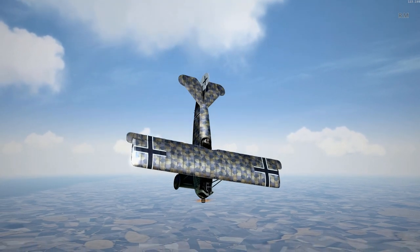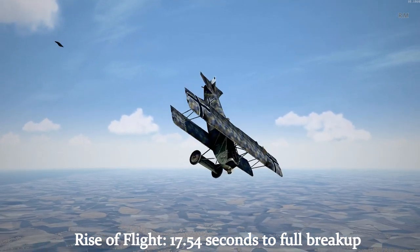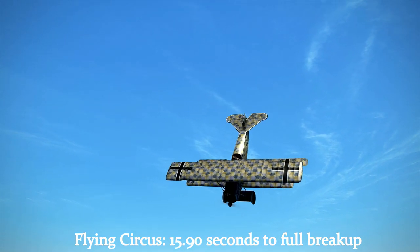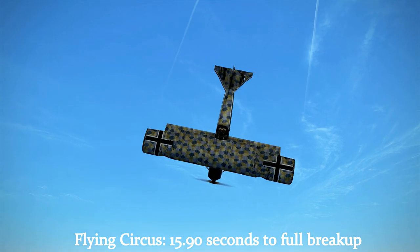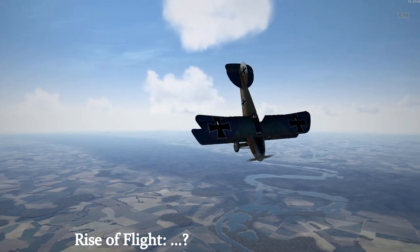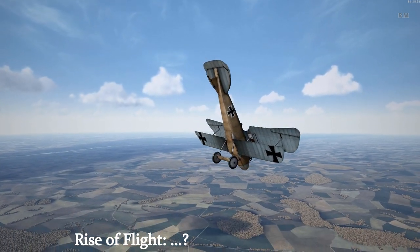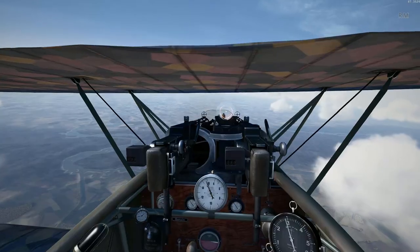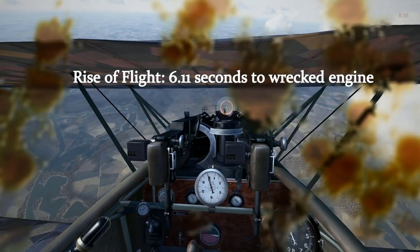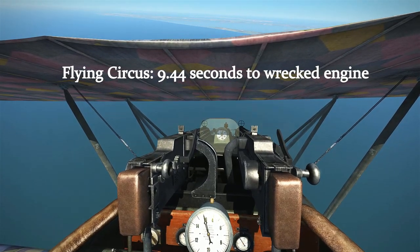There are also some similarities to Rise of Flight worth noting. In Rise of Flight, the D7 will break up shortly after entering a steep dive even with throttle at idle. In Flying Circus, the D7 actually took slightly less time to disintegrate in a dive — in marked contrast to the Rise of Flight Albatross D3, which can be dived from 3,000 meters straight down without any loss of parts. I tested both simulators with the D7 in an approximately 45-degree dive at full throttle; the Flying Circus D7 only did slightly better, lasting an extra three and a half seconds before succumbing to damage.